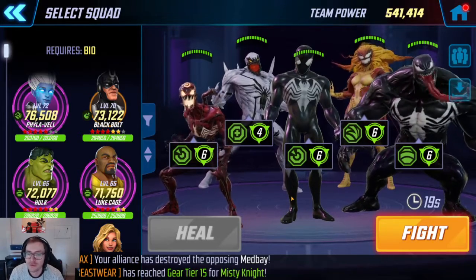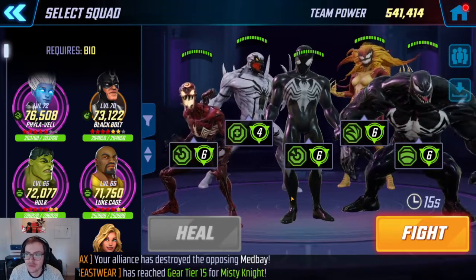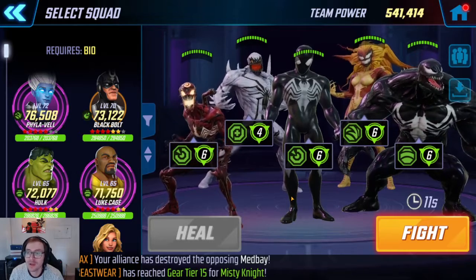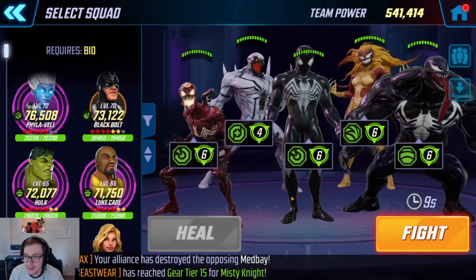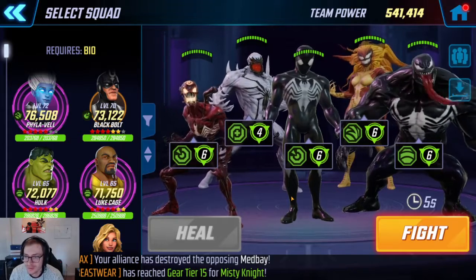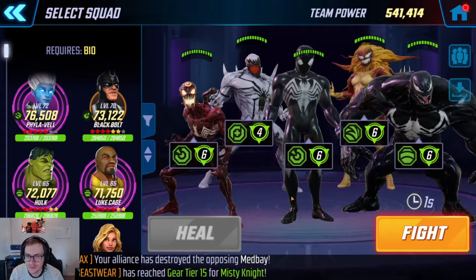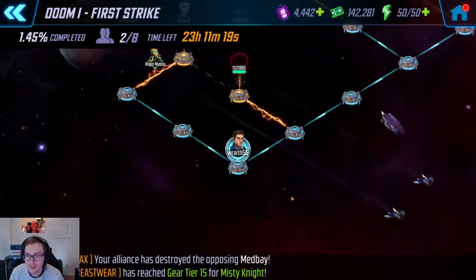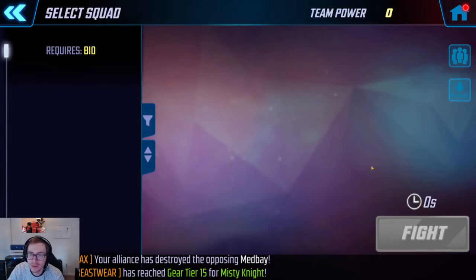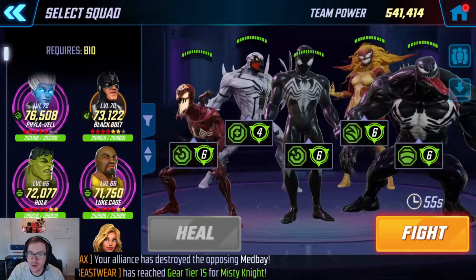The two main reasons why they're so good in raids: first, less importantly, is Scream. When anyone on the field at all dies, your team heals — all the symbiotes heal — and they all get Speed Up for two turns. And the other really major one, the real reason why this team just destroys in raids, is Carnage.